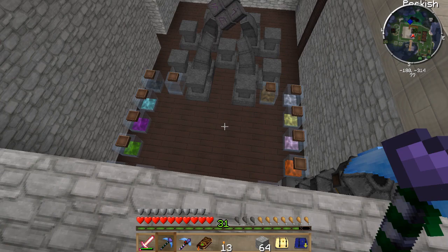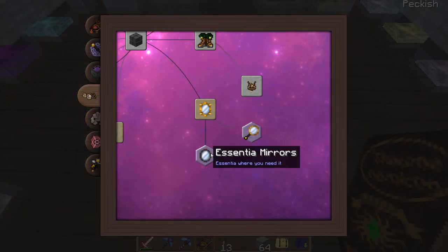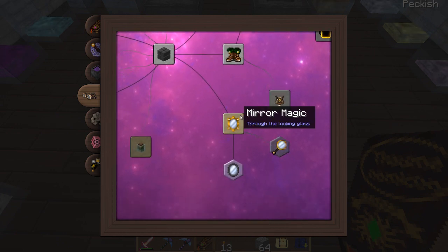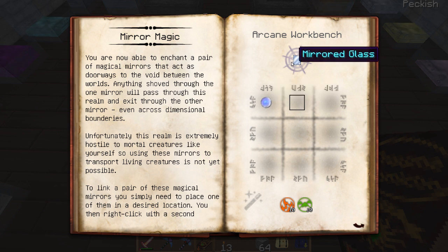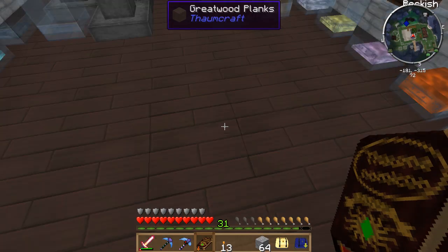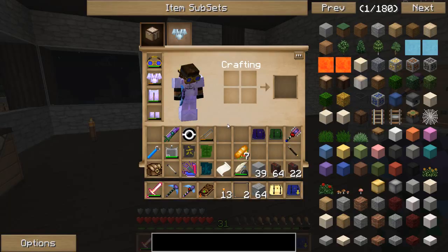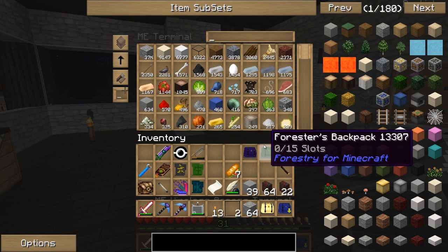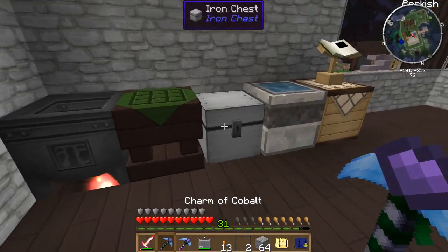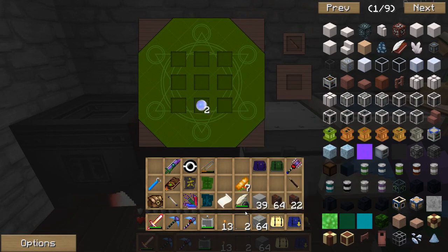I've done a little bit of research in the meantime in the Thaumanomicon. I went ahead and researched mirror magic and then unlocked Essentia mirrors. So I'm gonna give that a go here in just a minute. First, we're gonna need to make up some mirrored glass. I need two of those - that's gonna be quicksilver and glass panes. Do I have any of that? Glass panes and quicksilver - there we go.